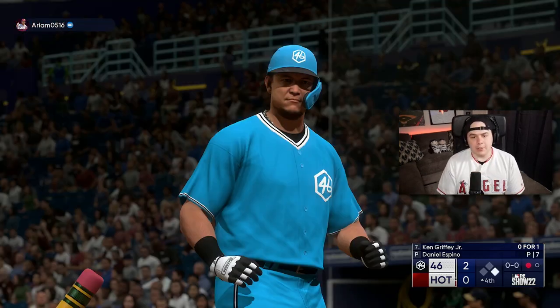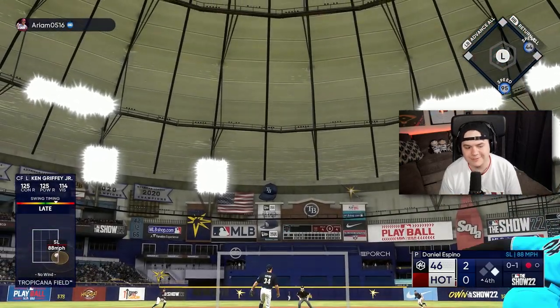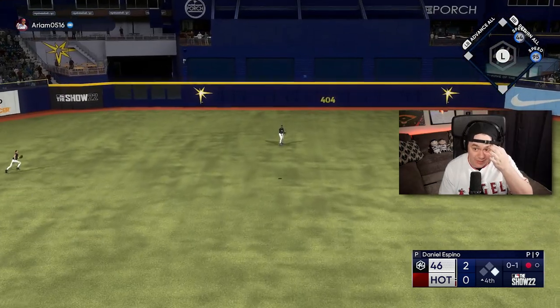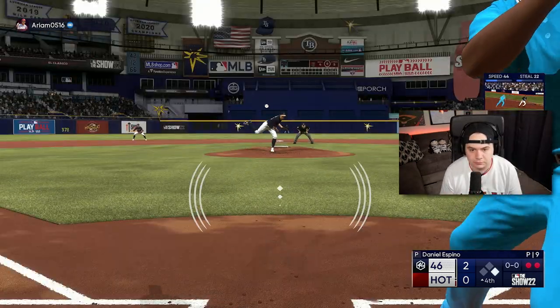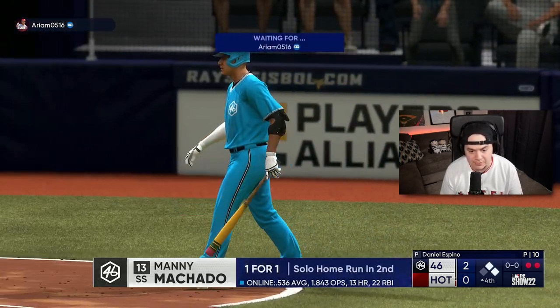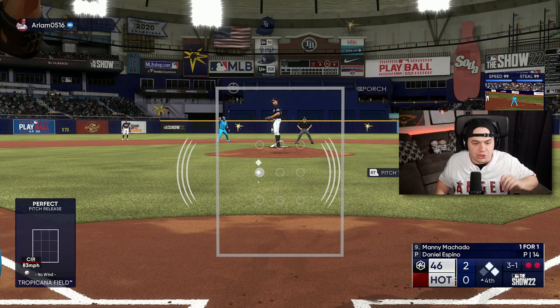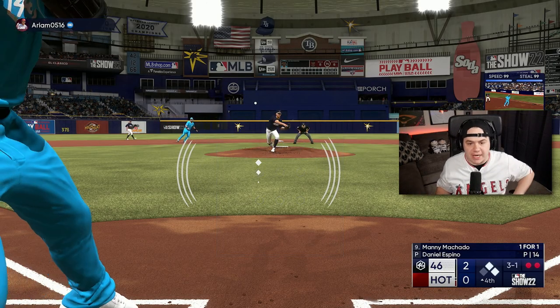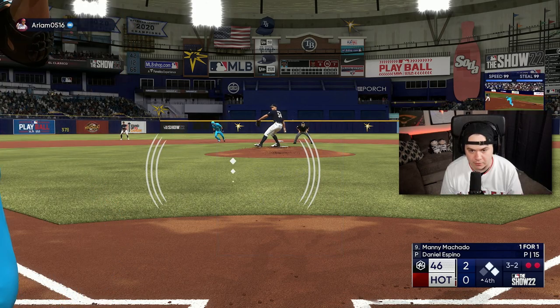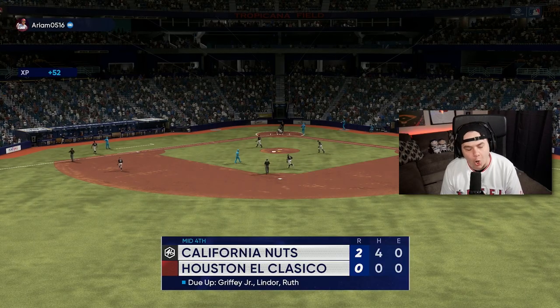Ball four. Trying to get some more run support for Otani here. I'm late on a slider, missing way too many sliders this game. That brings up Machado with two on and two outs. Machado, find a way to get on base — give Shohei the bases loaded. On a three-one count, no chance I'm swinging at this pitch. That's fine, just get on base, Machado.